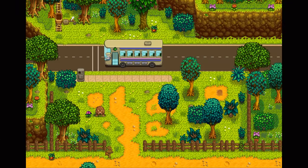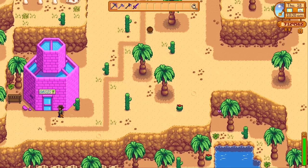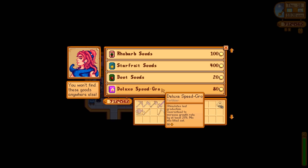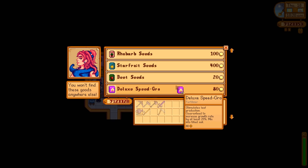Head to the Oasis store on Thursdays to buy Deluxe Speed Grow for almost half the cost of Pierre's supply. Remember that Sandy also sells seeds you can't buy anywhere else, including the profitable starfruit.